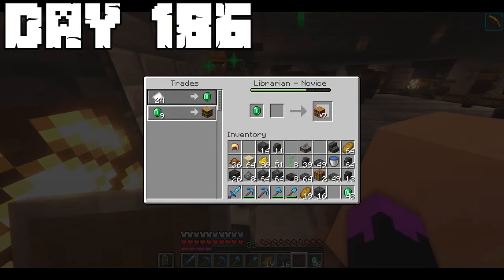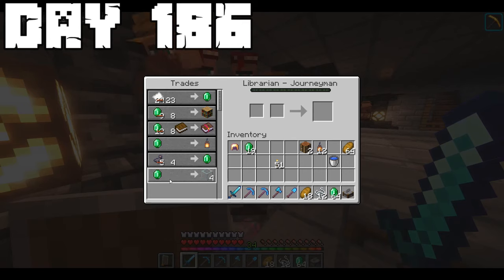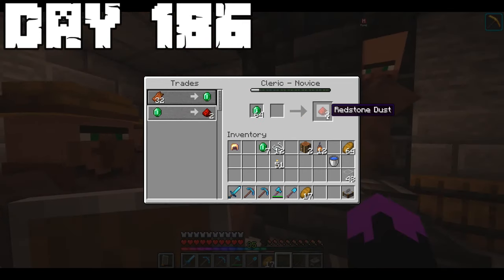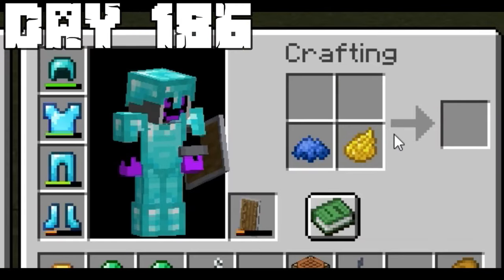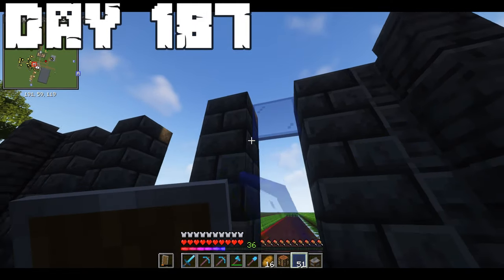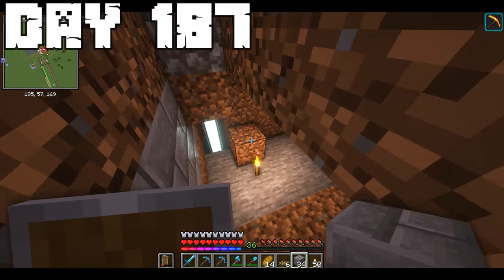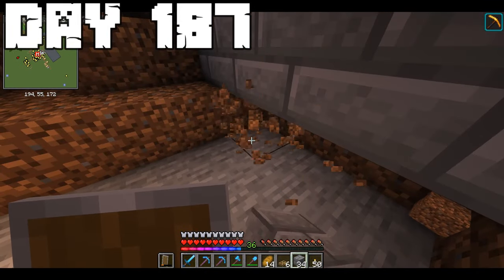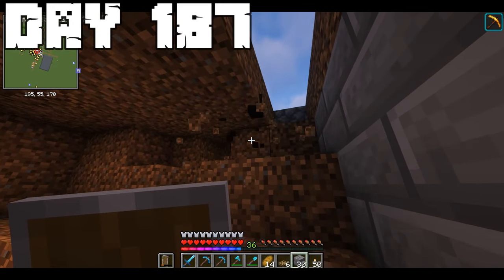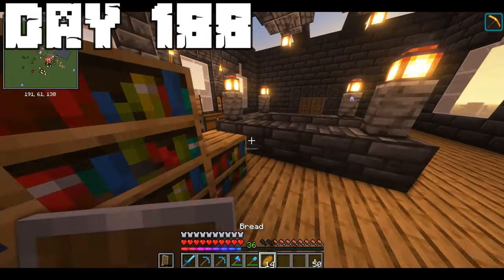Day 186 was mainly focused on capitalism. I mainly just sold stuff to the villagers and also finally got a new villager to sell me glass - all my old ones are dead by now. I also started leveling up a new cleric, so that's always nice. Also, why can't I make green dye by combining blue and yellow? Why Mojang? Day 187 was pretty much just focused on continuing building the facade. At the end of the day, I renovated the entrance to the deepslate mine, but I kind of blocked out the water and didn't notice at the time because I'm stupid. And this will come back to bite me.